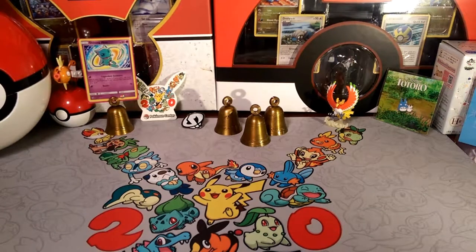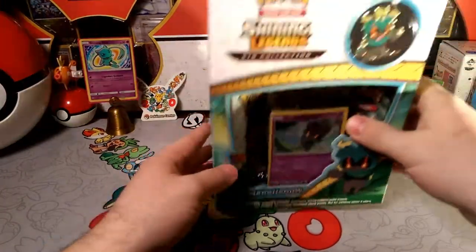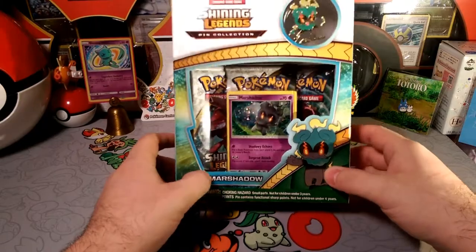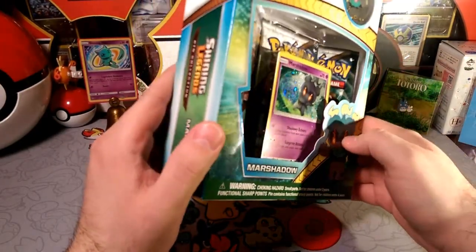Hello friends, Dapper Drabby here and welcome to another pack opening. Today we have a pin collection — the Shining Legends Marshadow pin collection with those shadowy echoes. That surprise attack has three Shining Legends packs in it.